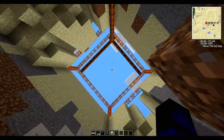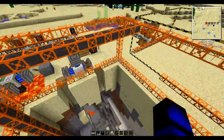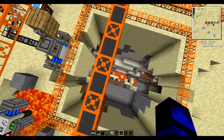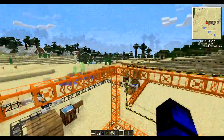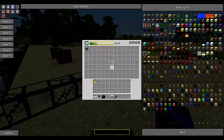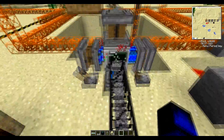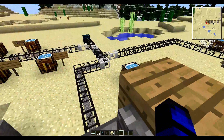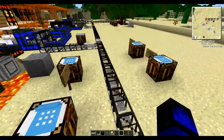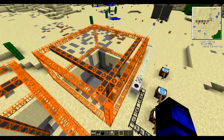The world is called Glacier — capital G-L-A-C-I-E-R — and there's a lot of oil right at spawn and nearby. If you want to find me, I'm at negative 45, 70. Thanks for watching guys — I really appreciate the likes and comments. I will see you guys all next time.